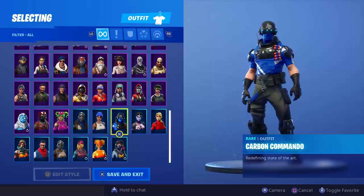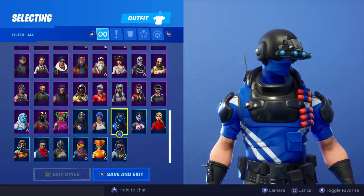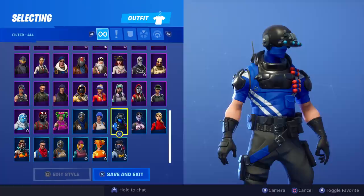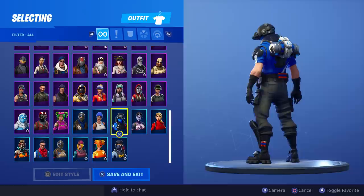We'll take a closer look — it says 'redefining state of the art.' He's got four little circle dot laser eyes, shotgun shells on his left shoulder, looks like a utility belt, and some cool blue and white — those are the PlayStation colors. He's got some decent boots and more shells on his leg and on the back of his belt.